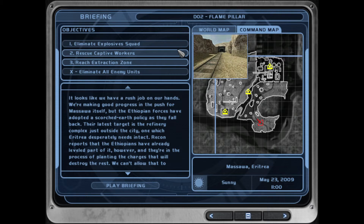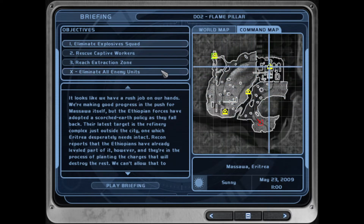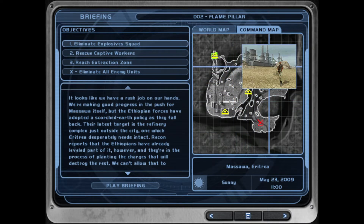Let's do an enemy count. There are thirty-eight enemies in this mission. If you go into the mission editor it'll say forty-one, because there are three captive workers — subtract three from forty-one and you get thirty-eight. And this is the first introduction of jeeps in the game.